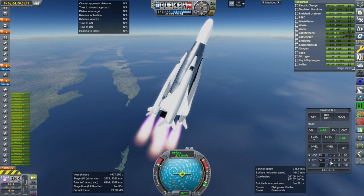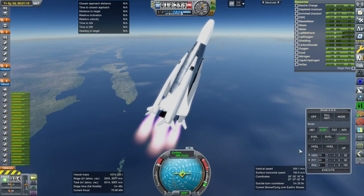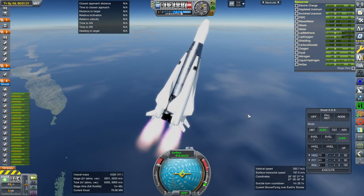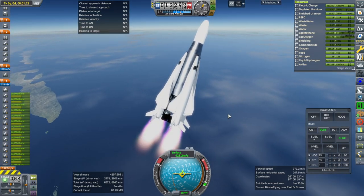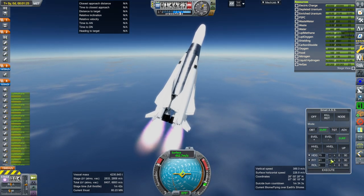Our thrust-weight ratio was already barely getting off the ground. If you tried a hydrogen-oxygen mix, it wouldn't get off the ground if it was this big. So we could only have hydrogen, and with only hydrogen we had to use nuclear engines. There was no choice — I was forced into this, I swear.